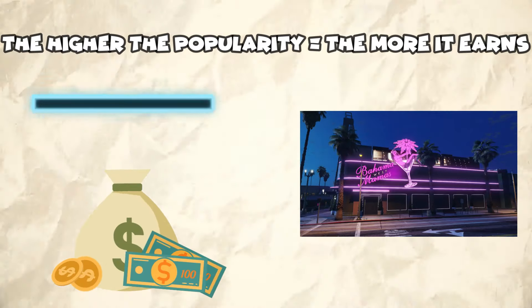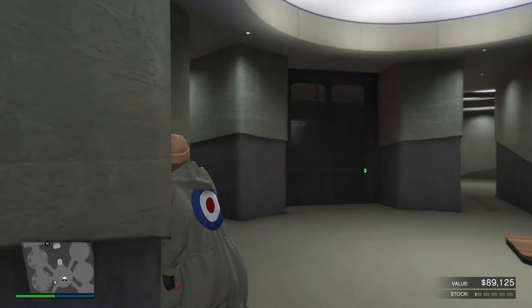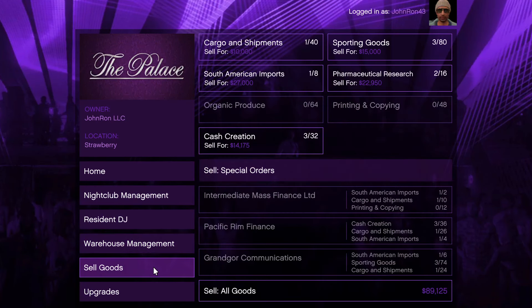Your popularity bar plays a massive role in how much money the front of the nightclub earns, making it an extremely valuable way to make money passively. For the storage, you're going to need to own the other passive income businesses and connect them to your nightclub to generate money. That means the nightclub is best owned later on in your GTA Online career when you have more equity and more businesses to connect to it.